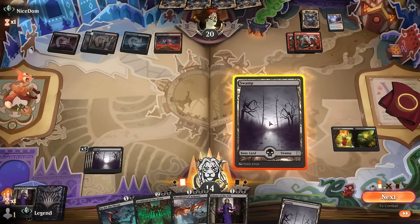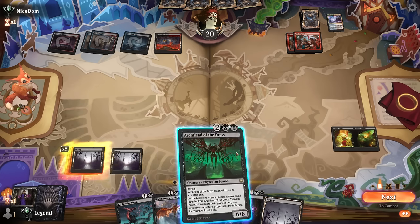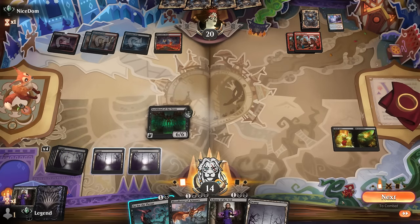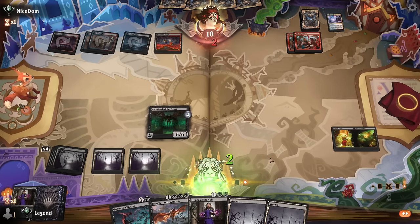Ill-Timed Explosion could have been effective — pretty good with the rooms, which count both halves as the combined mana value. Could start running out a demon, or keep plussing Liliana to make some of their removal less effective. Next turn I can go demon plus Liliana, which is more mana-efficient, so I'll go with Archfiend — less likely to die to their burn spells as well. And then we actually start gaining life with Annex.